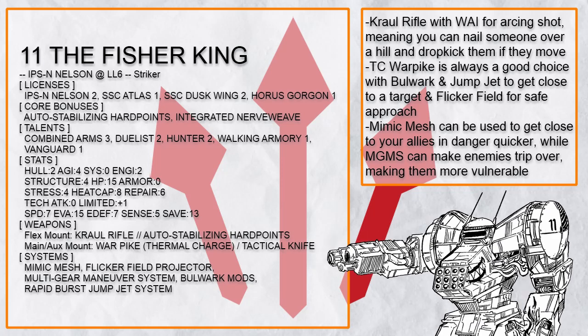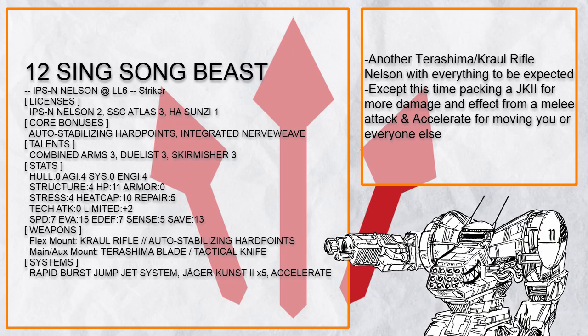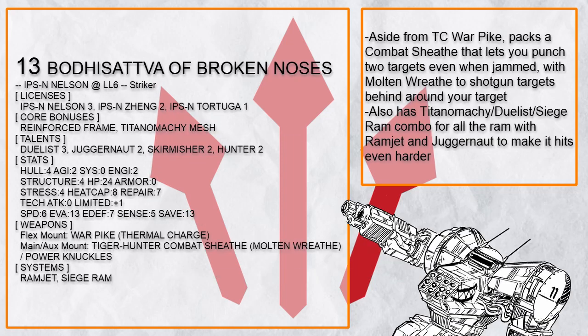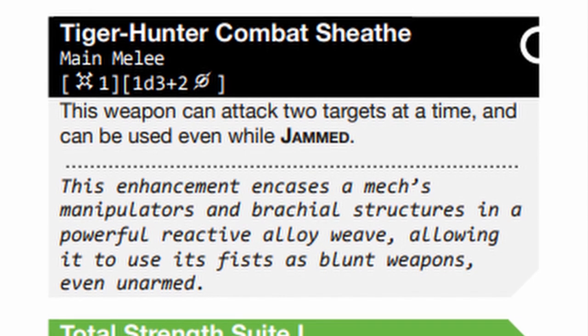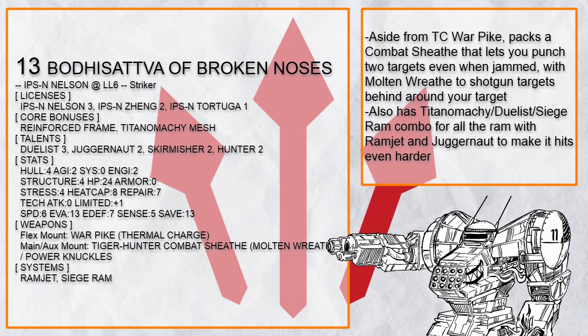This build also has mimic mesh just to get somewhere even faster, but it won't work with flicker field for invisibility. Going back to terashima Nelson builds — there are so many that I had to cut most of them out. This one even has Jager Kust 2 so it deals even more damage from a single slash, with accelerate so nothing is impossible to reach. This is 'Bodhisattva of Broken Noses,' which with Tiger Hunter Combat Sheath can slug someone right in their face even when being jammed — in fact, you can slug two people right in their face, punching them so hard with molten wreath that they turn into a shotgun shell for those around them.